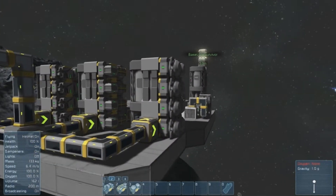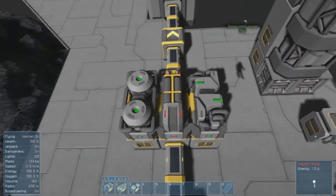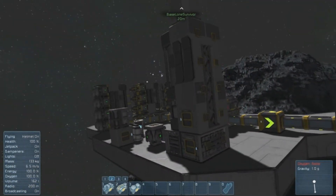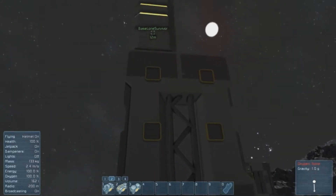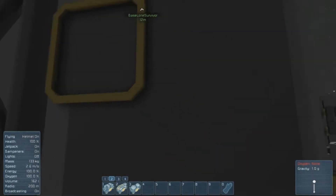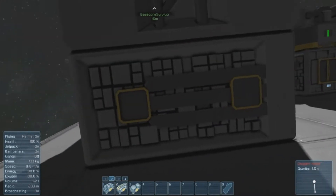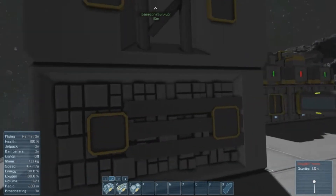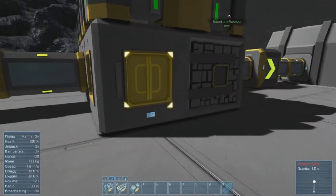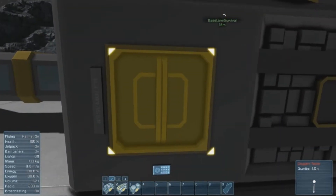These modules work with refineries and assemblers. On the back of refineries there are quite a few more ports, but you can't access them like a normal port - they are specifically for these modules. The assembler works similarly, and the module can fit on both sides since there's an inner port on each side as well.